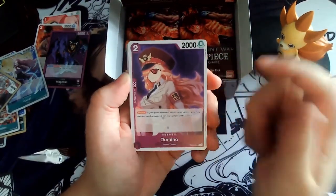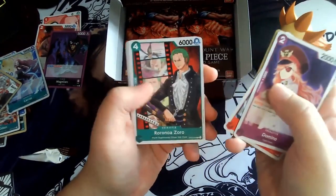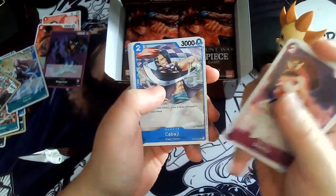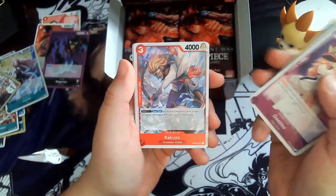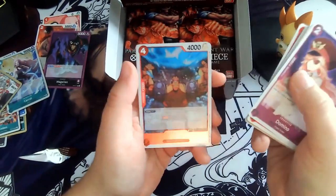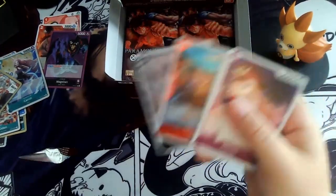Next pack: Domino — that's the bubble blocker — Lenheim, Deathwing, Venom Road, Soro, Sentomaru, Kabachi — he's banned, I guess — Onigumo, Hancock, Kujo from the White Bear Pirates, Yosu, and Kobe. Another black key card. I don't know why these are so hard to open.